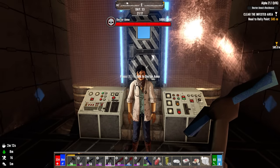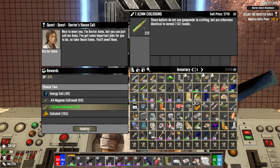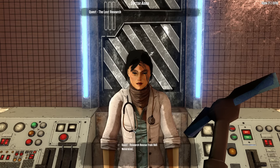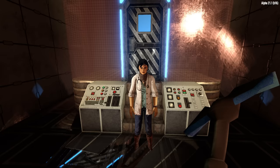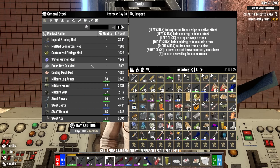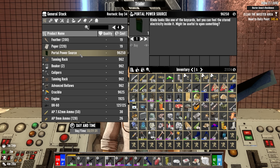We destroyed the portal to sever the link between dimensions once and for all, but we've been outsmarted by the demon king who was able to reopen the rift. It's up to us to discuss this with Anna. She doesn't look good — she says she's spent a year and a half in the demon realm. I'll give her some 762 coil rounds and energy cells. New job: Research — Rescue from Hell.